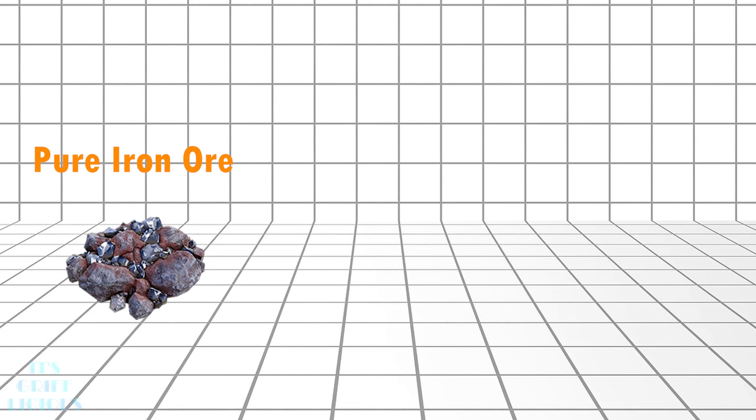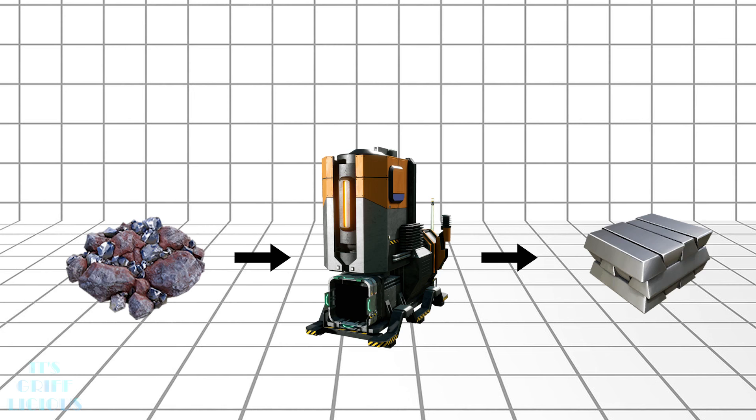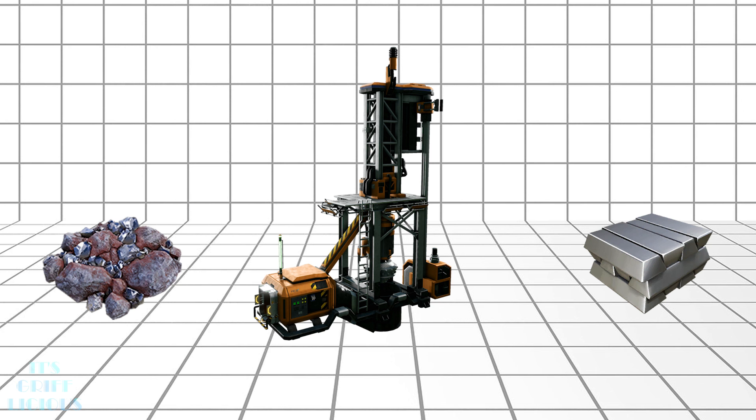Let me lay out a scenario for you. You have a pure deposit of iron ore. In the earliest stages of the game, the most you can yield from that deposit is 120 ore per minute with a Mark I miner. That iron then has to be processed through a smelter in order to produce iron ingots. Each smelter can produce at maximum 30 ingots per minute whilst having an input of 30 ore per minute, basically one-to-one. But you have to keep in mind that you're mining 120 ore per minute, so only having one smelter is inefficient and necessitates four smelters in order to get a proper one-to-one ratio on ore mined to ingots produced per minute.